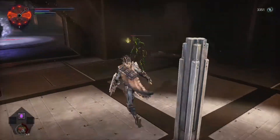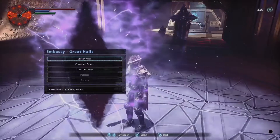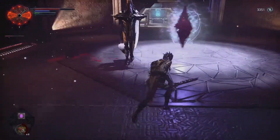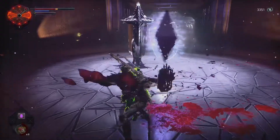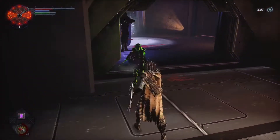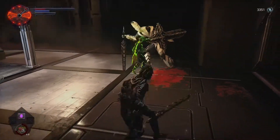Depending on your stats and what you've leveled up, you can still use one of the initial weapons like the pipe to dispatch these enemies far quicker than what I'm doing right now. Look how much damage I take on a regular basis fighting these two - I just go back to the checkpoint, interact with it, and I'm safe immediately.